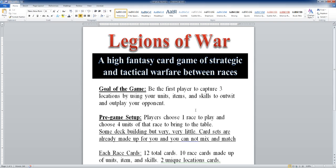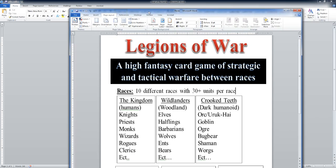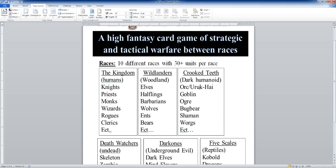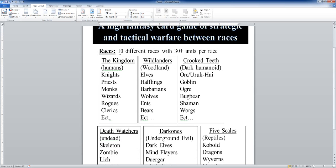You're going to be choosing a race and four units of that race to bring to the table. Since we looked at some of the different races and units and talked about how you're going to be building your deck — there is no deck management other than selecting different units to bring to the table each time. These are already preset decks, so you don't have to worry about any kind of manipulation, deck management, or anything like that.